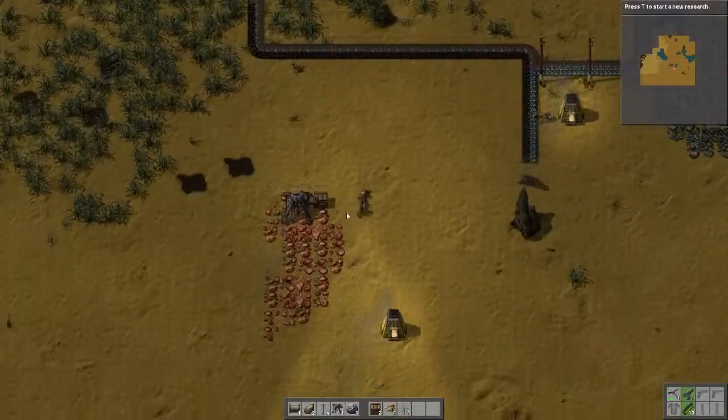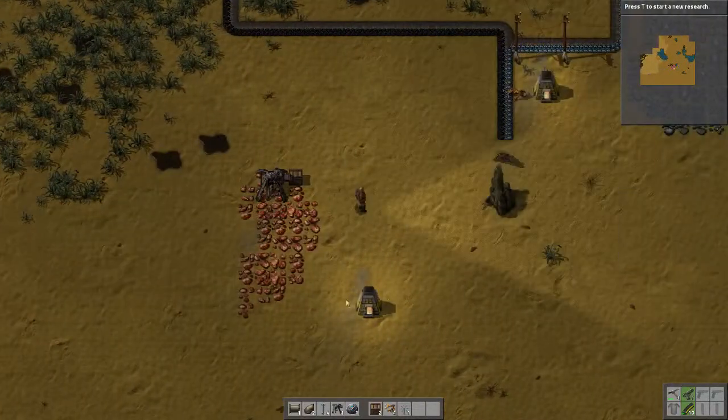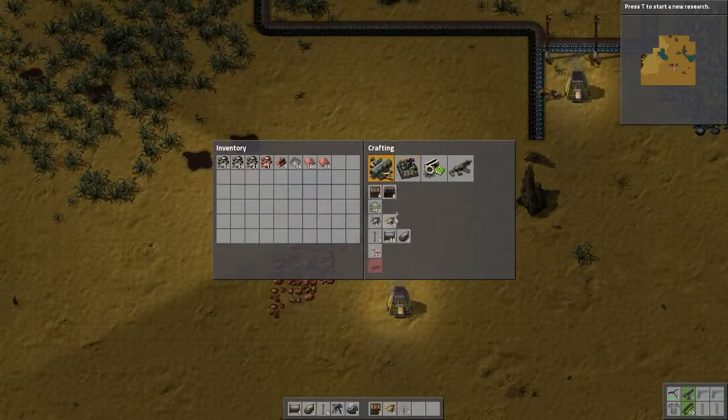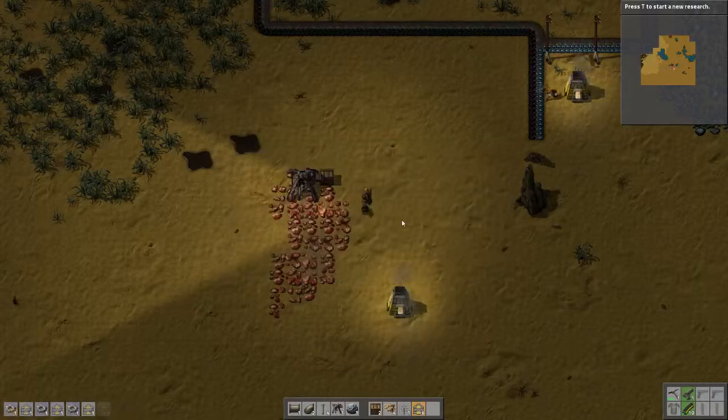The plan was to number one get the copper down to here as we make our copper assembly line down this way, so I can continue on that route. Let's see — I don't have any conveyor belts, I need to make some.